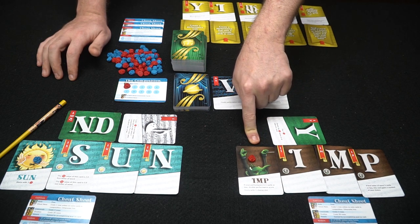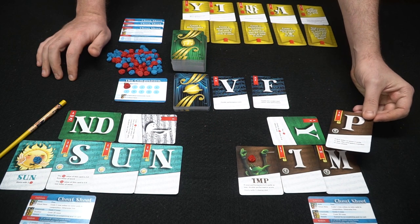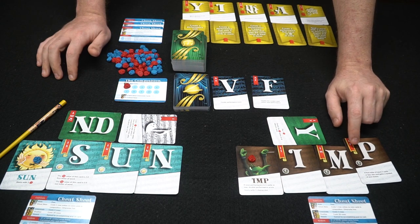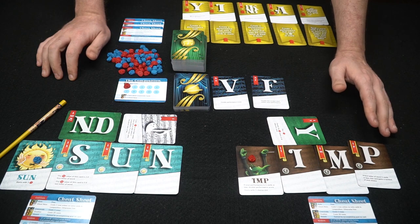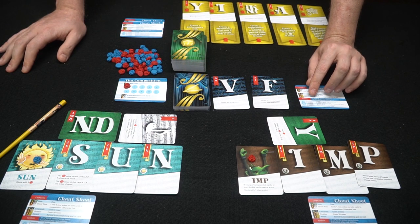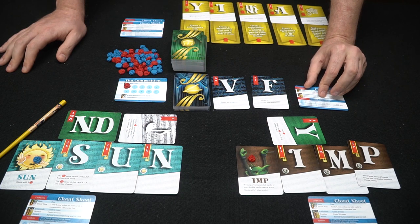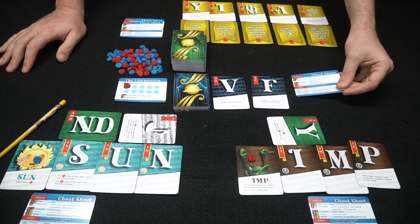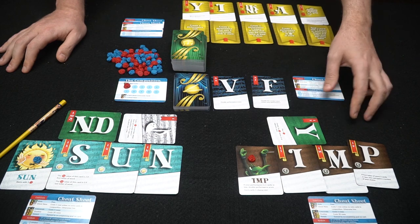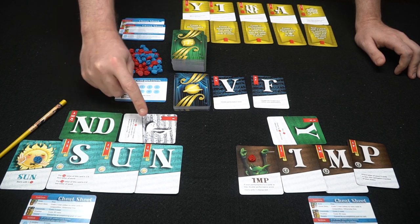The Imp has an interesting ability — if he makes two-letter words he scores double his performance score. If he makes a P word that's three letters he attaches a symbol to that card. Symbols work by matching — if you get three S symbols you can score four roses or draw from the Crescendo deck for more points. None of these current cards have symbols though, so we won't worry about it right now.